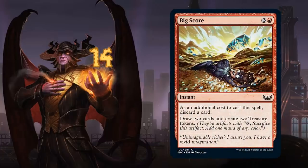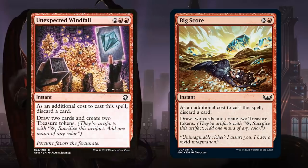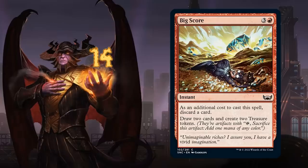At number 14 we've got Bigscore, a 4-mana instant where as an additional cost we discard a card to draw 2 and create 2 treasure tokens. It's basically the same as Unexpected Windfall, a card that already sees standard play, but Bigscore is even easier to cast for just a single red — and it's still an instant — so it will certainly see some play.